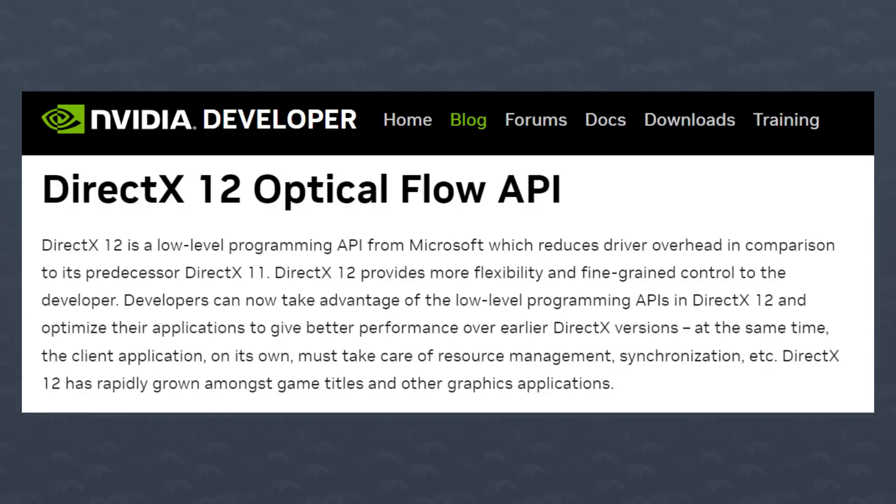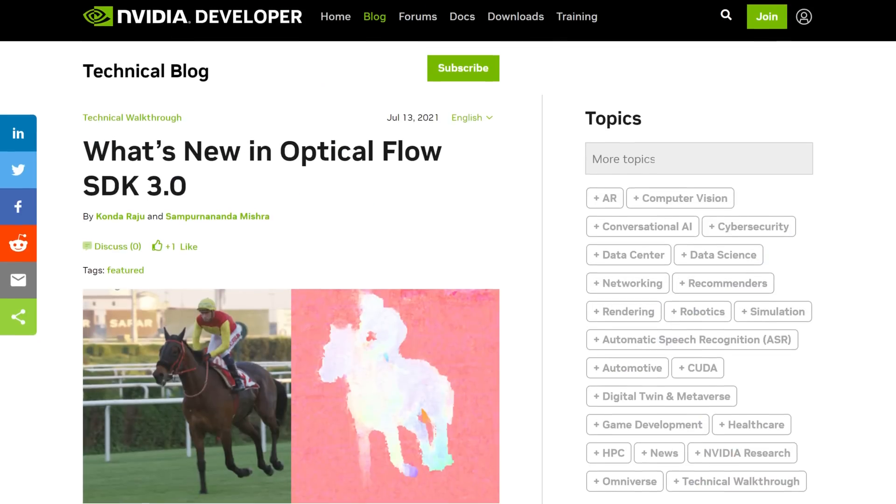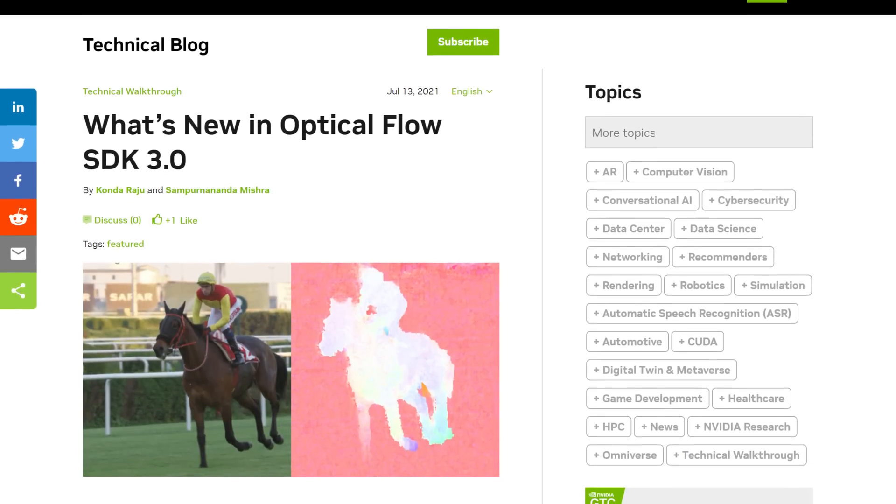What makes DLFG possible isn't something that NVIDIA built — it's actually part of Microsoft's DX12 API. Microsoft provides the magic sauce, and all NVIDIA, AMD, and Intel have to do is manage the resources that the DX12 API needs: things like buffers, sync, and calls using their own API. NVIDIA is using the Optical Flow SDK 3.0. The only possible difference between vendors is the speed at which these resources are managed — kind of like ray tracing: they all can do it, it looks the same, but it depends on who has the fastest calculations.